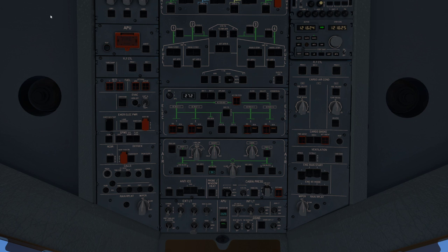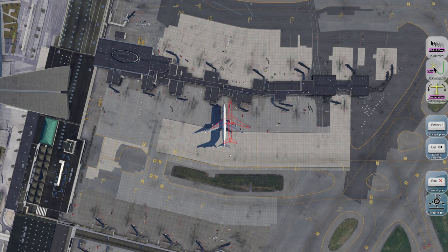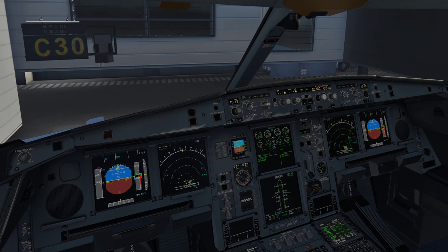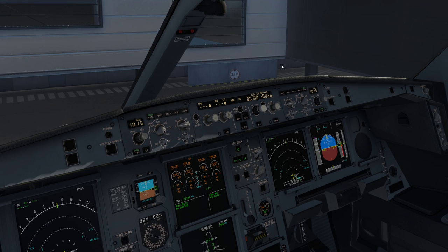Get your beacon to on because we are ready to push back. I'll call my tug using Better Pushback. We'll push back this way — a tight pushback. Set your range to 10 here to make it easier on departure. Enter your initial cruise altitude or initial climb clearance into the FCU — we'll cruise at FL350, so enter that in. Here comes the tug.